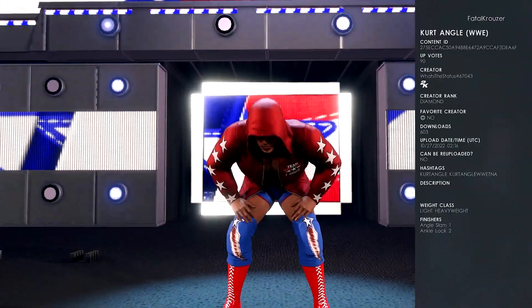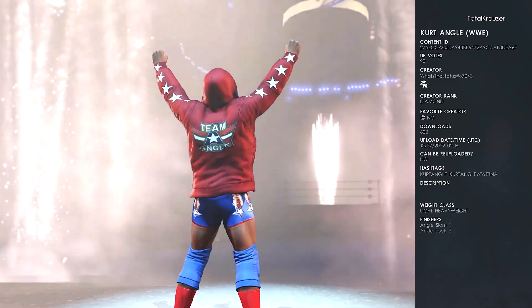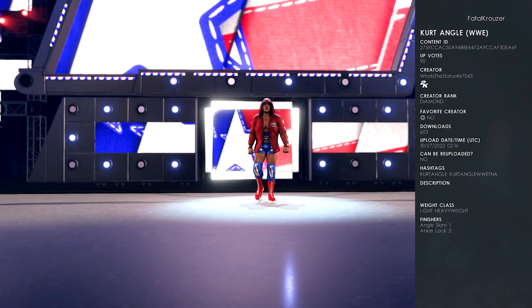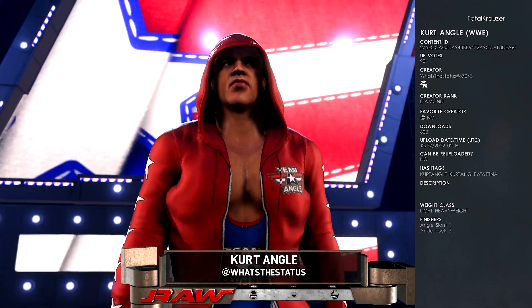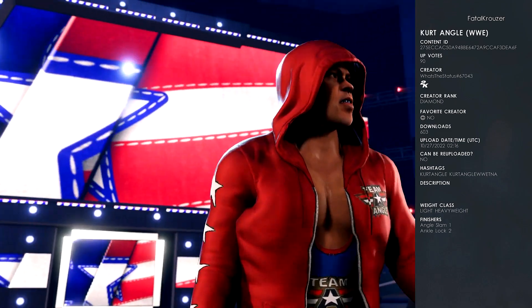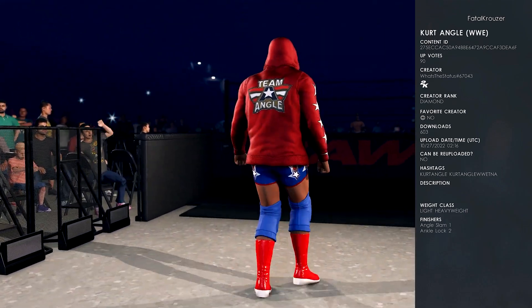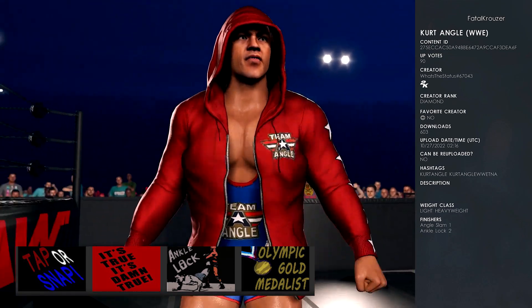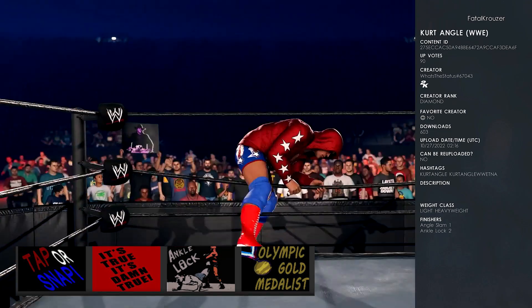At number five, we have Kurt Angle WWE by What's the Status. There are also two other Kurt Angles you can download — a Retro Run and a TNA Kurt Angle where you have the scruffy beard. Just click on What's the Status' profile to find the other two. Each one of these Kurt Angles comes with Kurt Angle's hidden crowd signs and Kurt Angle's render included. This is also a collaboration with Kalua. Hashtags are Kurt Angle and Kurt Angle WWE TNA. The hidden crowd signs are Tap or Snap, It's True, It's Damn True, Ankle Lock, and Olympic Gold Medalist.